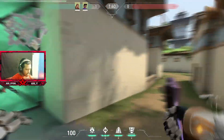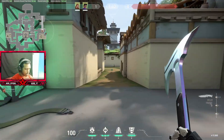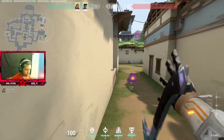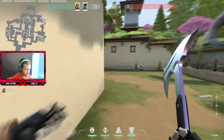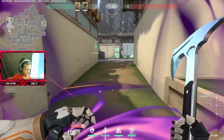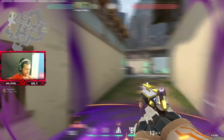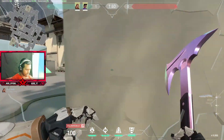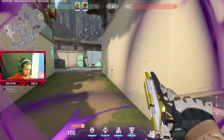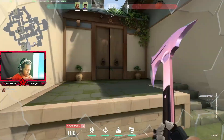Let's start with Seed Sight. Basically you have to set up here — as people are pushing here, they will get pulled in by Astra. As a Breach you have to stand here and pop a flash, so as the people who are pulling in get flashed, they will all die.